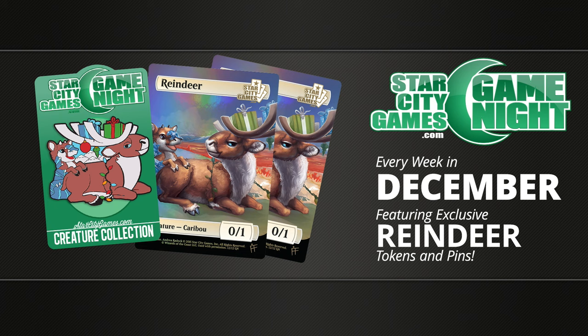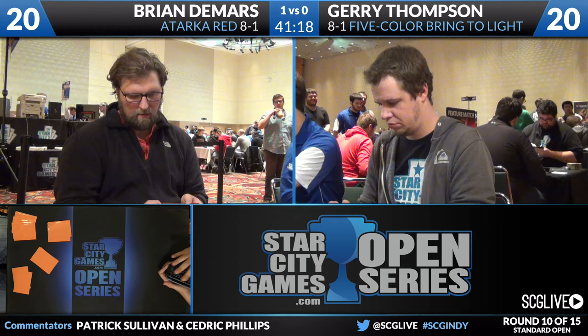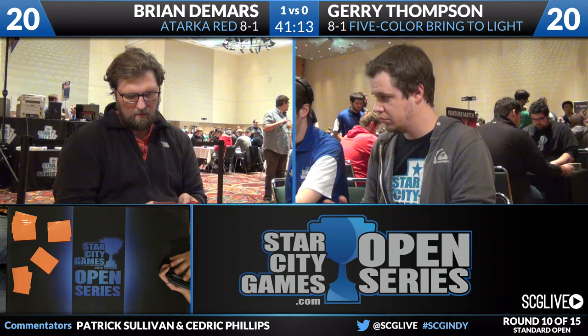Nick Miller will be doing a metagame breakdown, which should be of interest to quite a few people. We've got over 90 players here on day two. We want to know exactly what everyone's up to as far as decks are concerned. Atarka Red is popular this weekend, as is Red-Green Landfall, Bring to Light decks, and those Abzan decks. But defining these decks will be very hard — there's a lot of three- and four-color decks, five-color Bring to Light decks all over the place, some blue control decks with Dig Through Time.